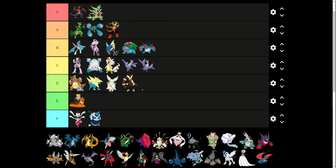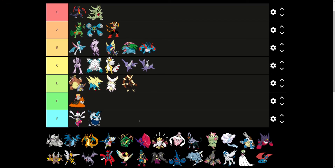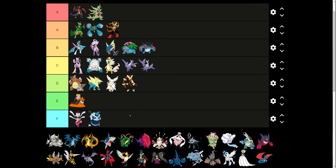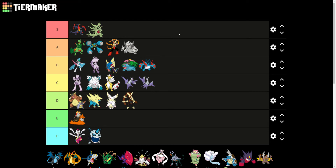Mega Lopunny — it looks like it could fight you and punch you. But so did regular Lopunny, so this was kind of a lateral move more than an upgrade. Mega Aggron is one of my favorite Megas. It just looks like a big wall that's going to take everything — all the punches, all the attacks, just be able to block them all.